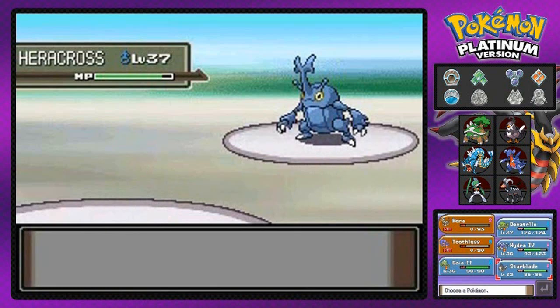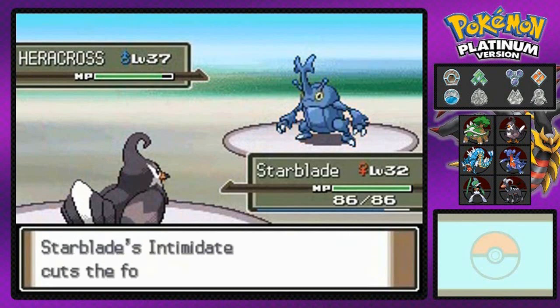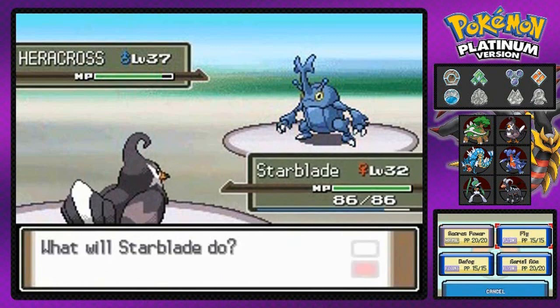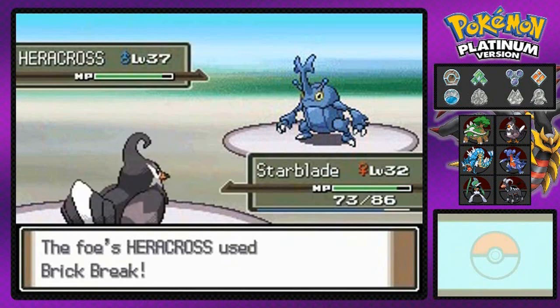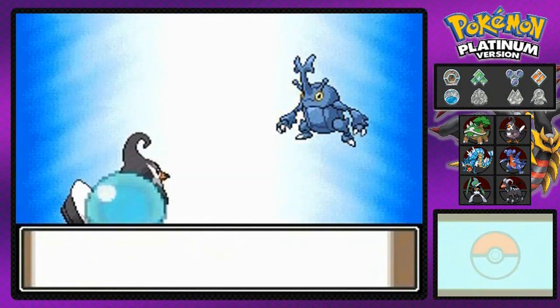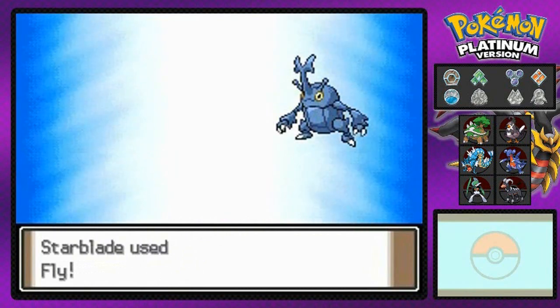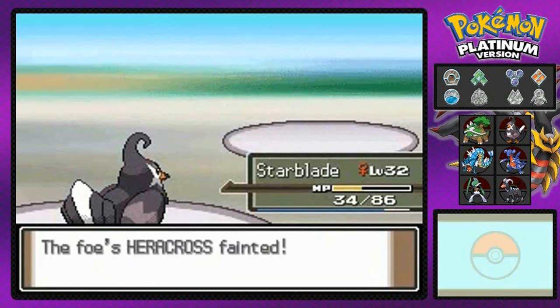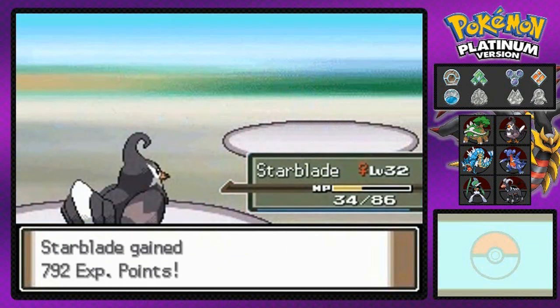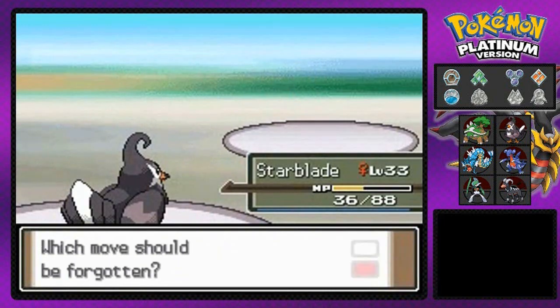Let's go with Starblade. Heracross is a very physical Pokemon, so let's eliminate that attack. Let's go with the Fly Attack — and here comes another Brick Break. So freaking used to being something else, but this guy's kicking our butt! Really need to train. Starblade, Fly Attack — eat it! Heracross defeated. Starblade gets some points and grows to level 33, and he's learning Takedown — the move we were getting hit with quite a few times.